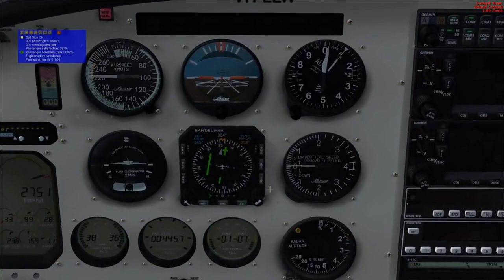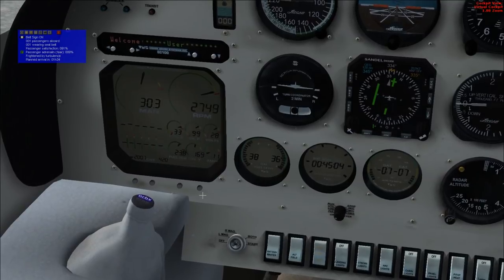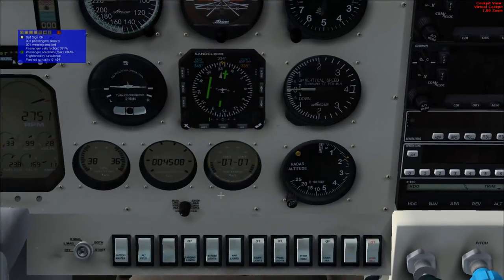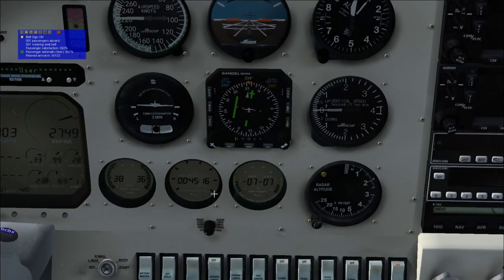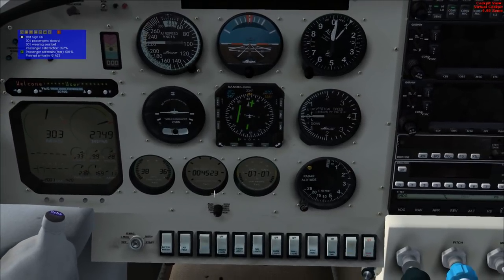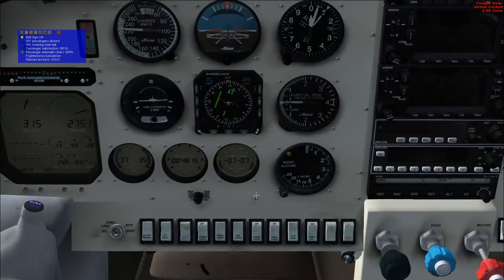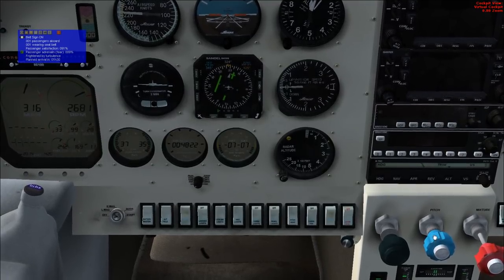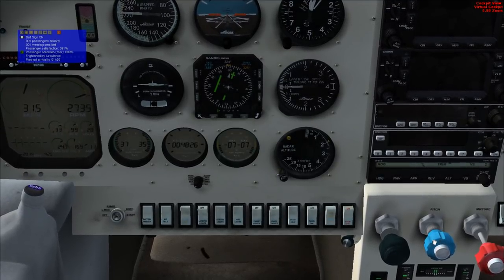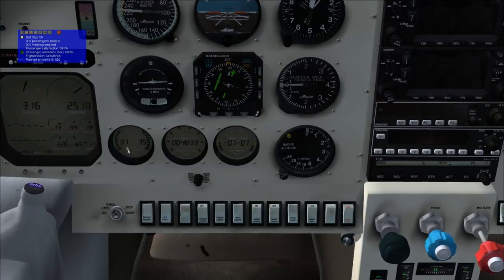We're consuming about 24 gallons per hour and we've got 74 left, so basically we're talking about 3 hours of fuel remaining. We've traveled a bit of course already, and I wouldn't say I'm flying at the most efficient speed possible — I'm pushing it a little bit. I can't say I have a very good handle on how to use the propeller pitch control to help things; it just reduces the RPM. I suppose I ought to reduce it to below the yellow zone.